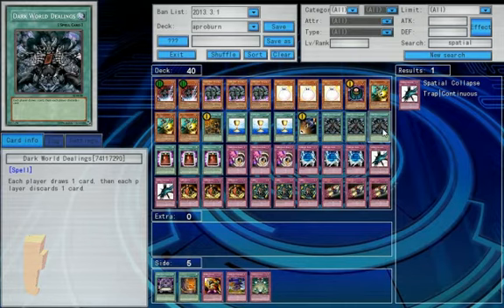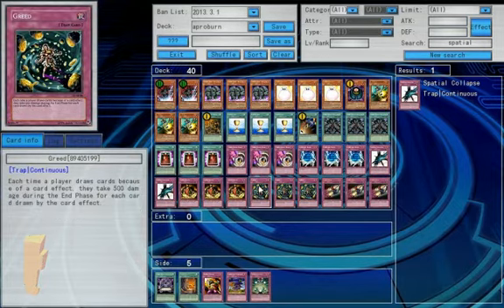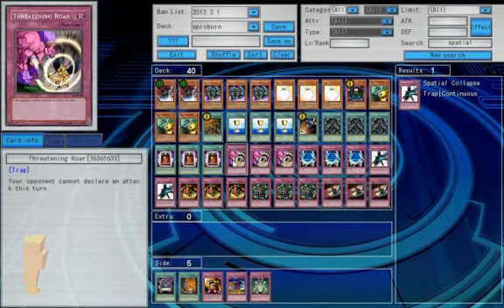Three Dark World Dealings — again you get a plus three with Appropriate and a little bit of burn. Book of Eclipse, which is amazing because your opponent can draw up to five cards, you can get two, they can take 2,500 damage, and it can shut things down during the attack phase for sure.